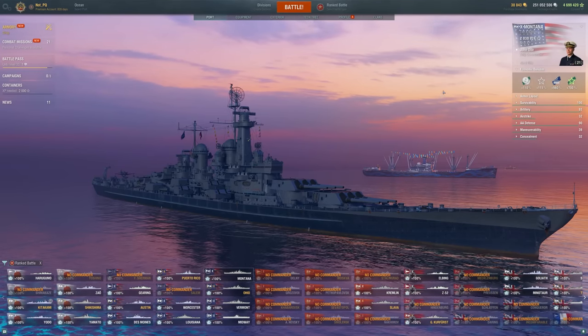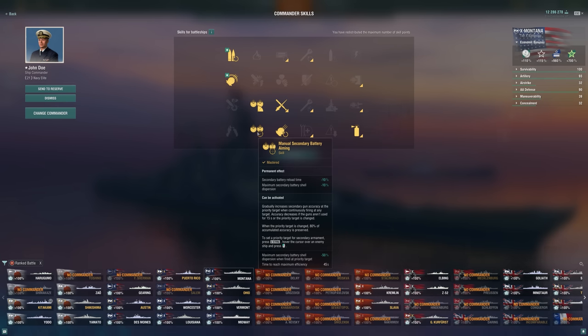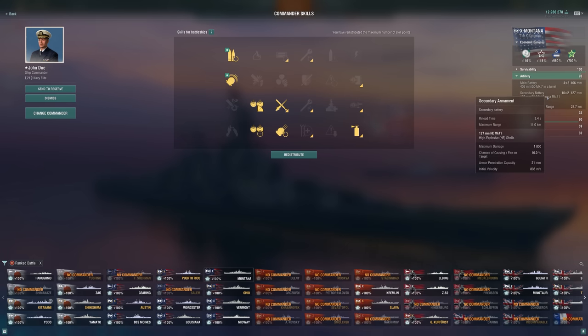As for this Montana build, it's very much a ranked-focused build. I have the luxury of having an insane amount of Elite Commander XP, so I'm willing to retrain from just a randoms build. Montana can do really well like this no matter what, so if you're running a normal build, don't feel like you need to swap over. I am running a bit of a secondary build here — the main buff is Close Quarters Combat giving us 10% reload. Montana secondaries aren't going to do all that much; they do have the reload of Ohio secondaries and 10% fire chance, but the only real difference is accuracy — much, much worse accuracy than Ohio, so you're not going to be hitting nearly as often.